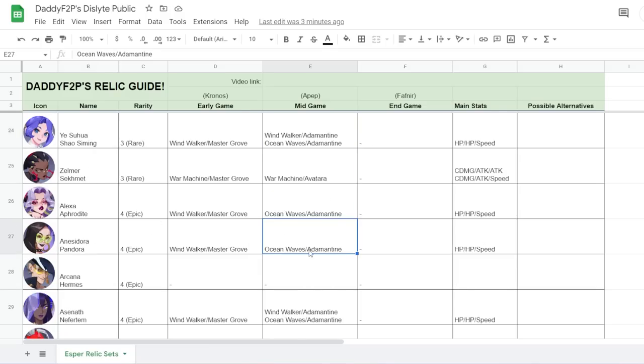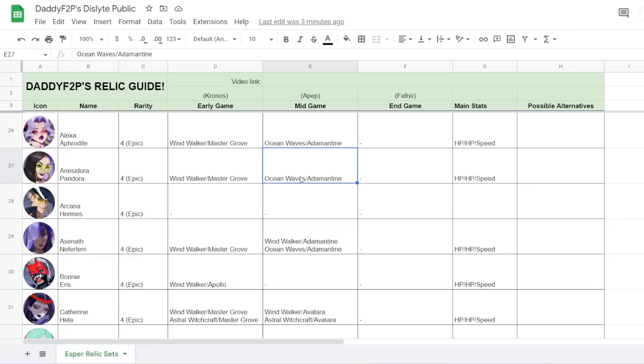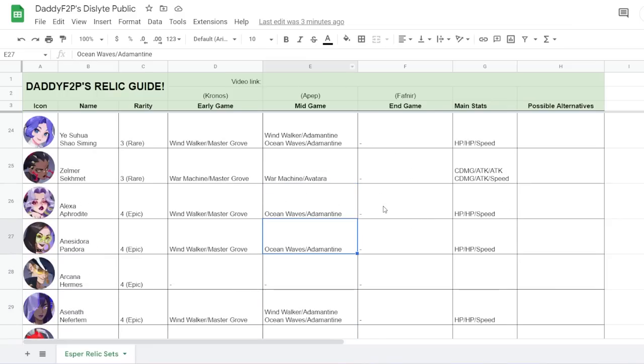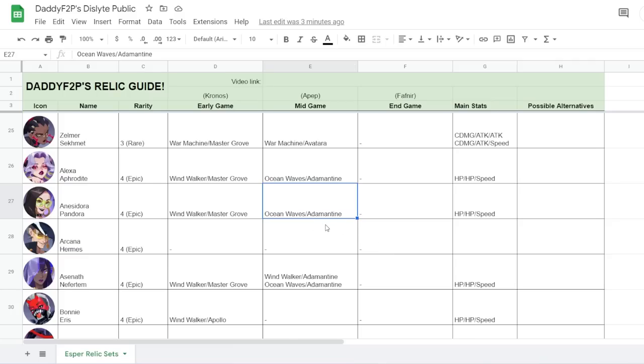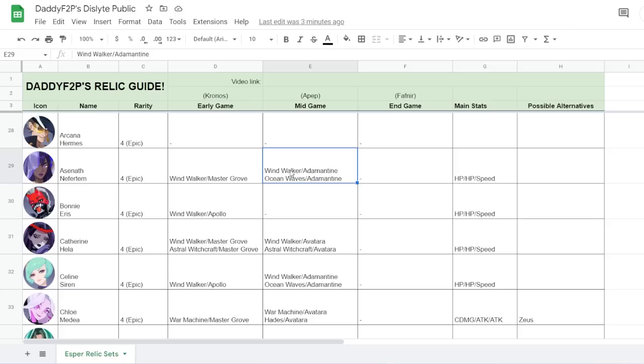Moving on to Anessidora — I recently gave her a showcase. Ocean Waves and Adamantin is super good for her. If you feel there are other stats I should have included for any Espers above or below, let me know in the comments. Next, Esenath — Windwalker Adamantin to Ocean Waves Adamantin. Pretty straightforward: Windwalker mostly for PvP, Ocean Waves mostly for PvE.